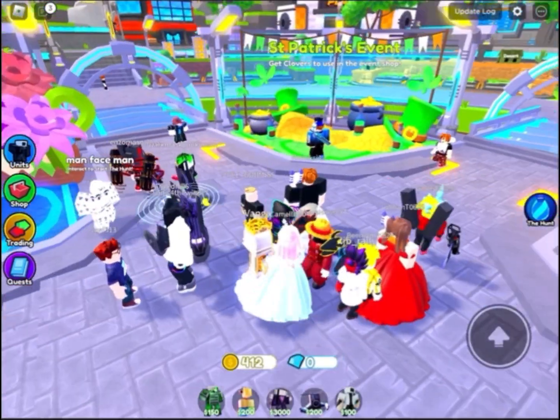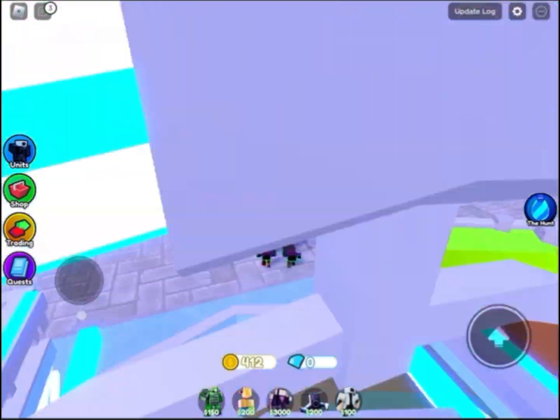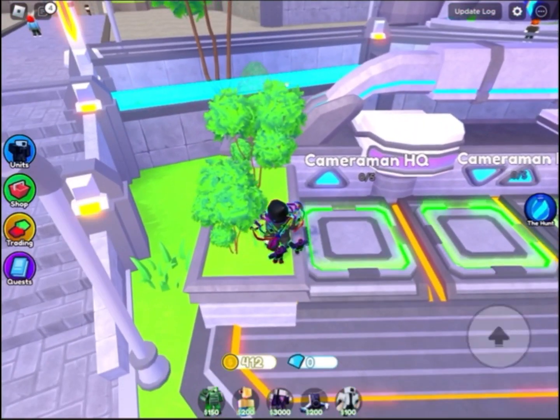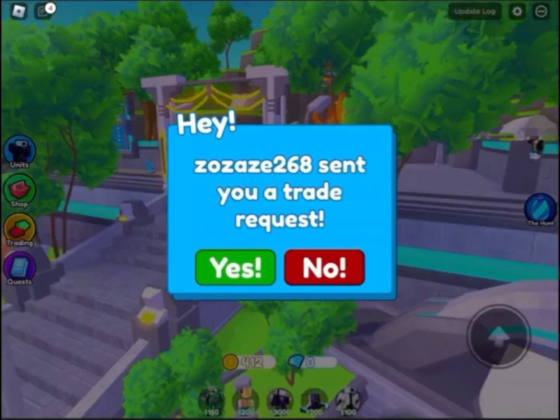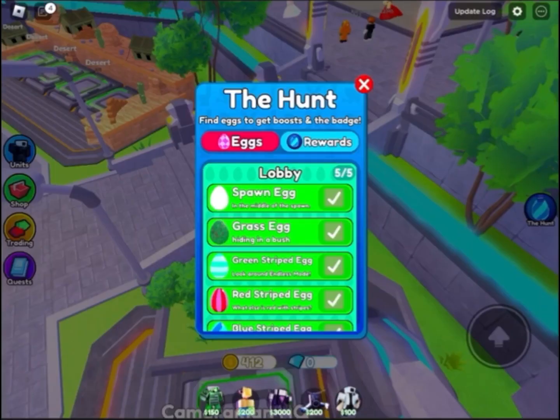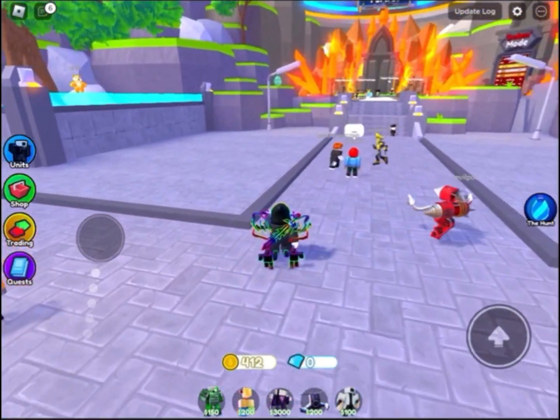The grass egg is a little bit hard but it's in Camera Man HQ, and it's right here. I already collected them all so I can't click on them. Next is the green striped egg.